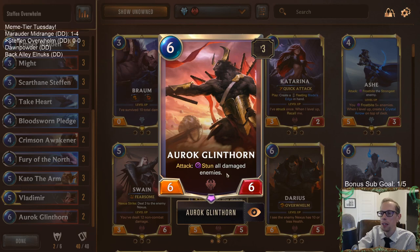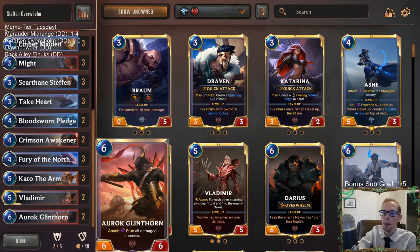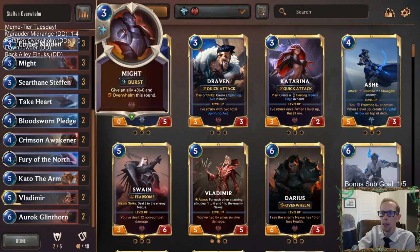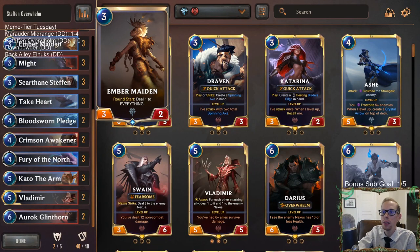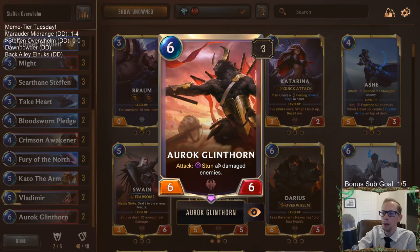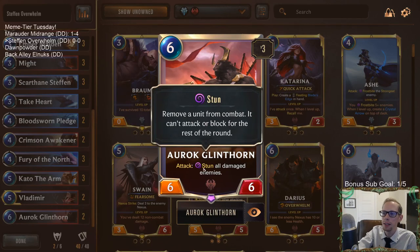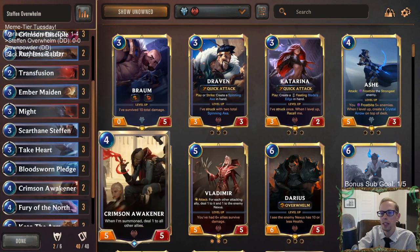Our opponent having a whole bunch of damaged enemies would allow us to get an attack with Aurac where they don't get to block with any of their things. Like during their turn if we can have Ember Maiden and Glint Horn in play - we play Glint Horn at the end of their turn, we already had an Ember Maiden, we untap, we deal one damage to everything, everything's damaged, then we can go straight to attacks, stun all their enemies, and they don't get to block.